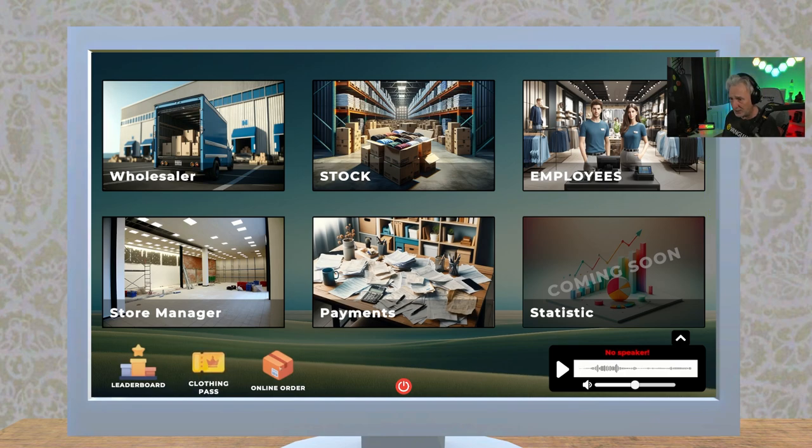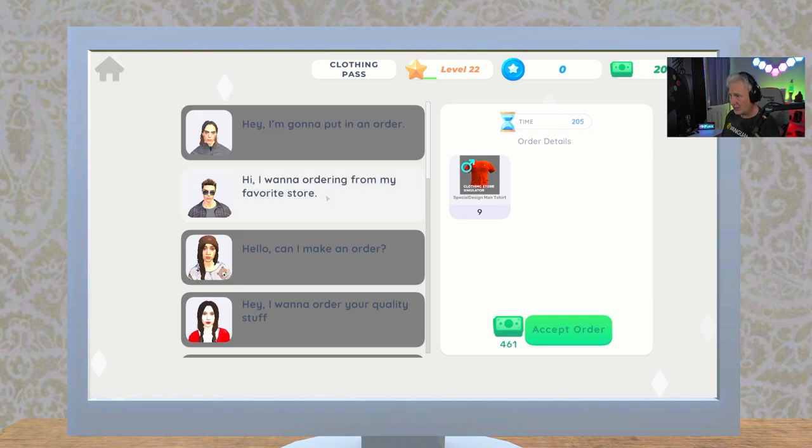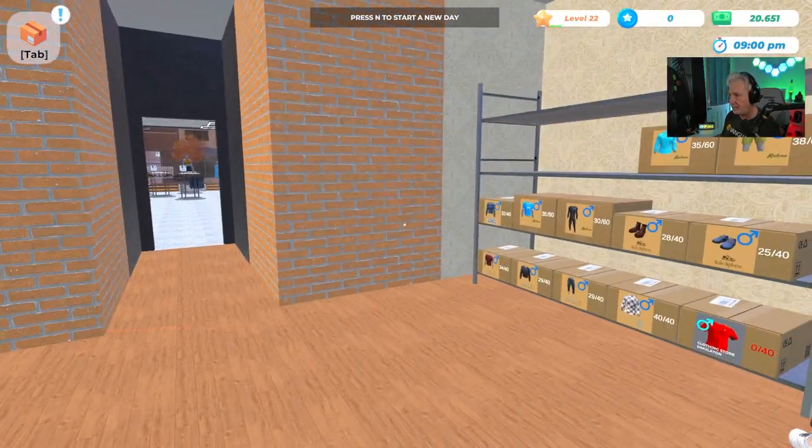Let's take a look at Order Online — this is another new thing. I can fulfill a person's order and make extra money. This person would like some of my t-shirts — nine of them — and I'll get $461 for this. Let's go ahead and accept this and I'll show you how it works. This is also all new stuff they've added to the game.